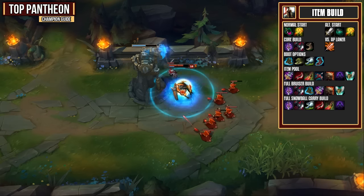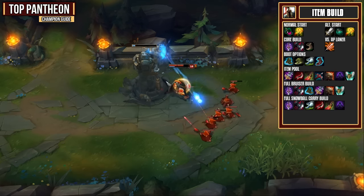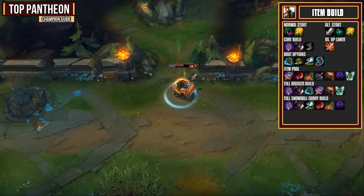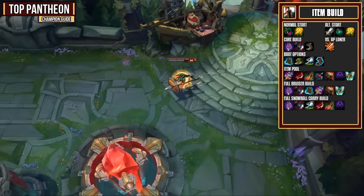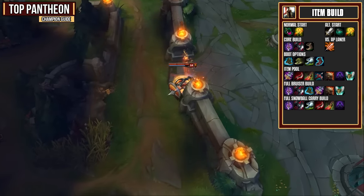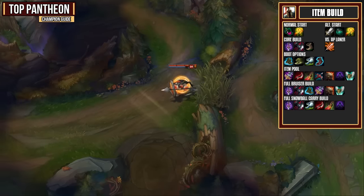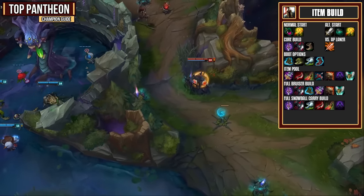For boot options, we have Merc Treads against high AP and CC teams, Ninja Tabis against high AD teams, Boots of Swiftness if you want all-around mobility, and Ionian Boots if you need 10% CDR. For our item pool, we first have Maw, which is a great way to get 10% more CDR, great defensive magic resist, and it increases your attack damage as well. If you are looking to be a carry assassin, then you could get a Duskblade. If instead you wanted some lifesteal, then Death's Dance is a great alternative — your attacks will also bleed, which can add some nice damage. Finally, if you do need high armor penetration, you could get a Lord Dominik's or a Mortal Reminder. Generally I like to go for the LDR, but if you need the Grievous Wounds, pick up that Mortal Reminder.